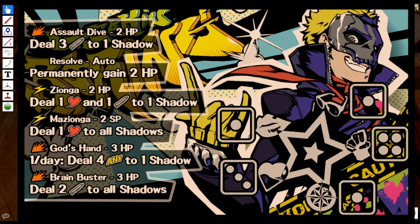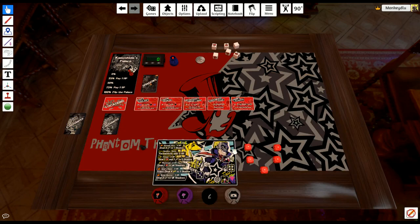On the left you have the skill list of that character, on the right they have your social stats. You earn skills as you defeat shadows — you start off the game with no skills unlocked, and for every single shadow you defeat you earn one ability. So after defeating three shadows, Ryuji will have access to Assault Dive, Resolve, and Zionga. On the right it has his starting social stats — the dice face tells you what stat to start at. Ryuji has ones in Knowledge, Charm, and Proficiency — he's dumb, clumsy, and uncharming — but his strengths are his Guts and his Kindness, so we put a three on Kindness and a four on Guts.